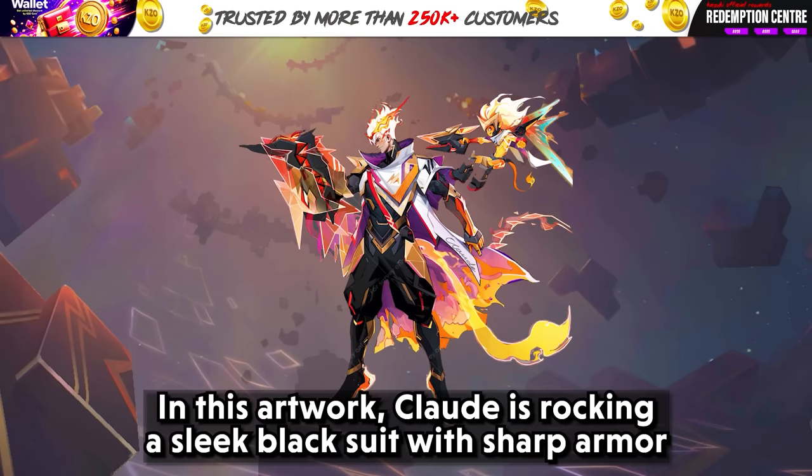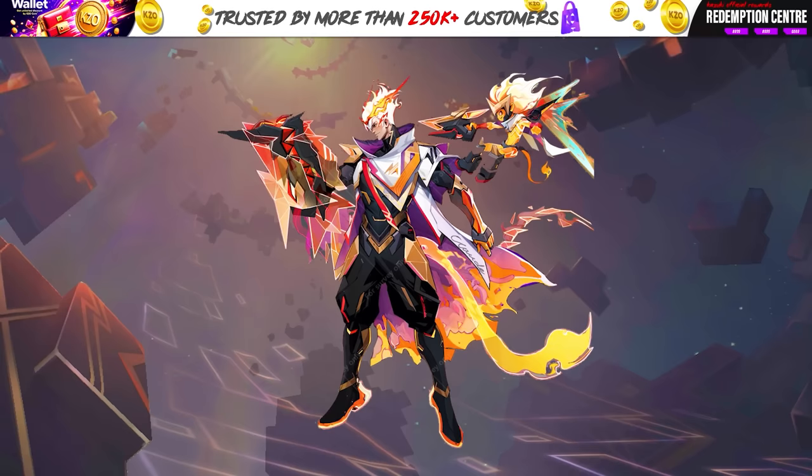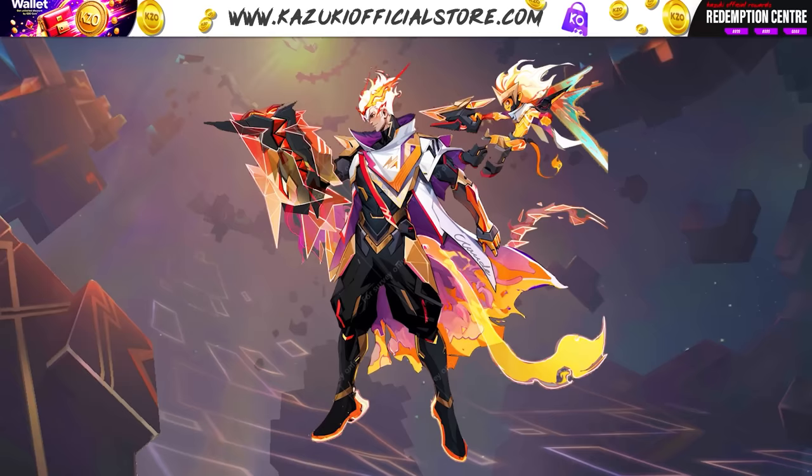And we have the final design. Claude is rocking a sleek black suit with sharp armor pieces that have red and purple accents. It looks modern and a bit edgy. There is a cape that has a flame design on it. Dexter is by his side, matching with a similar fiery effect. They both have this cool ready-for-action vibe. This is the coolest one — I hope this wins.